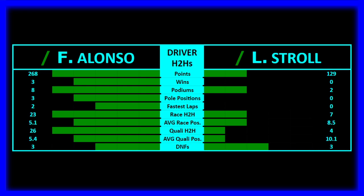Fernando Alonso destroying Stroll — this looks just horrible for Stroll. The only stat Stroll matched Fernando in was DNFs — three for both. Fernando had much better qualifying position, qualifying head-to-head, race position head-to-head, more fastest laps, more poles, more podiums, all the victories, and more points. Pretty much last season all over again, but the Aston Martin was a better car relative to the entire field throughout the season.